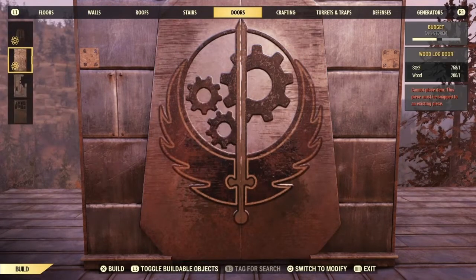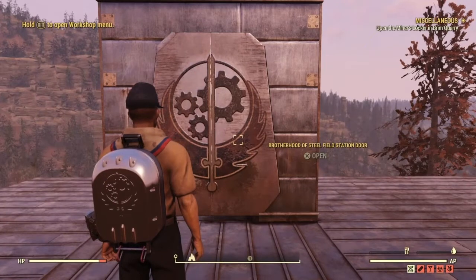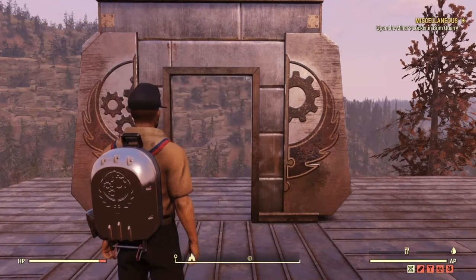You replace it with that one and you'll see it will glitch inside. There you go — there's your new door, and now you can do it.